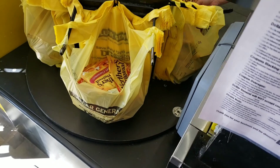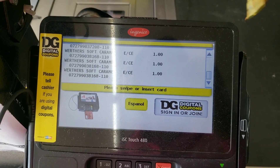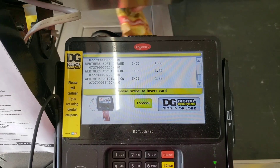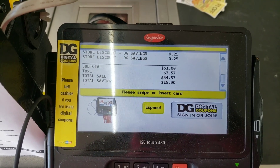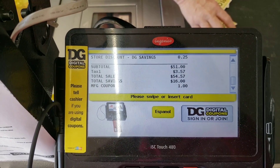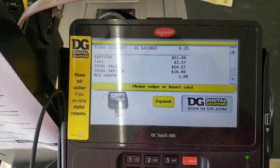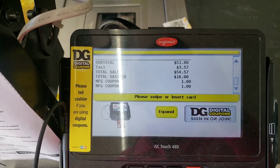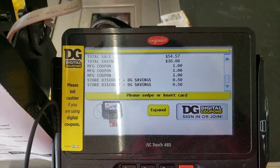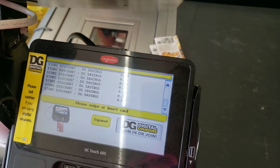We're getting down to the last bags and all of these have been rung up so far — there are a ton of them. I'm really nervous because I don't know how much this is going to come out to. I'm going to hand over my coupons and see what happens. So far my total is like $51, and I only handed over $3 worth of coupons. It better work at this point because seeing that $51 total is scaring me.